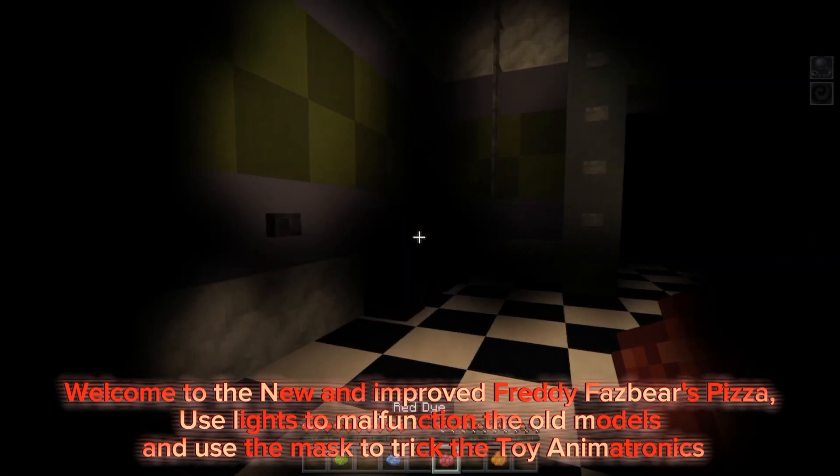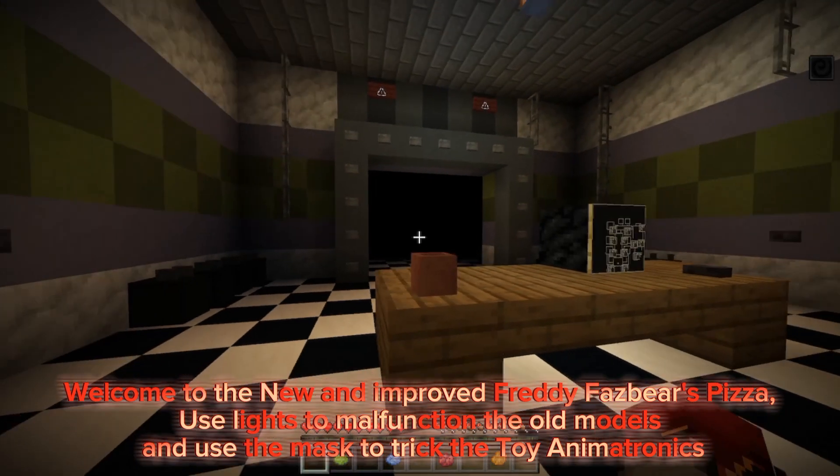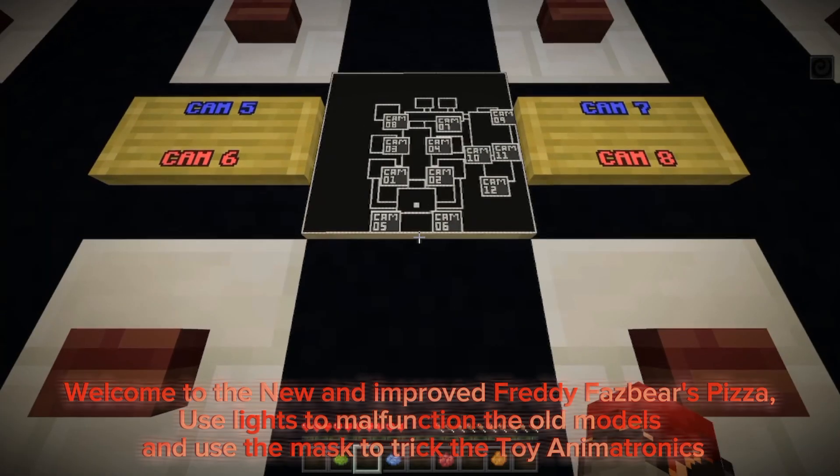Welcome to the new and improved Freddy Fazbear's Pizza. Use lights to malfunction the old models, and use the mask to trick the tour animatronics.